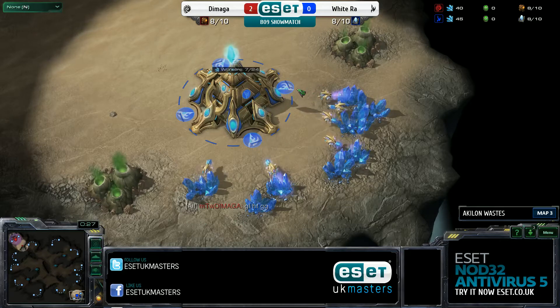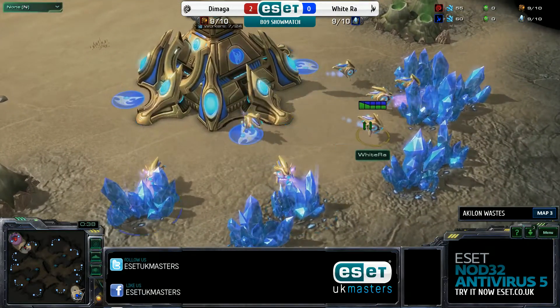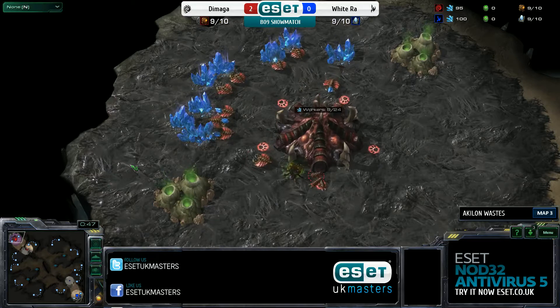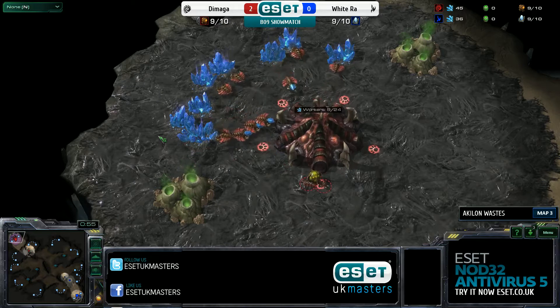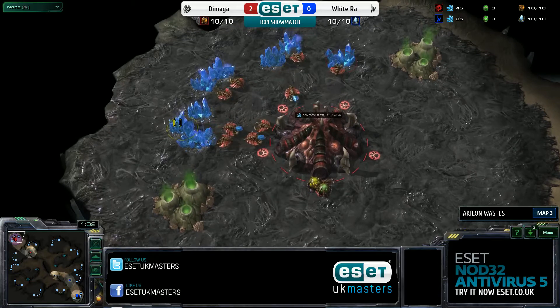In the bottom right, we've got the Ukrainian Protoss player playing for TTE Sports. He is playing in blue today. He is Whitedraw. And in the bottom left, we've got our Red Zerg player, also from Ukraine, but not playing for TTE Sports. He is currently a free agent. Not sure if he's actively looking for a new team, but I would imagine that he is, because he's still playing StarCraft pretty much full time as far as I know. He is Demaga.